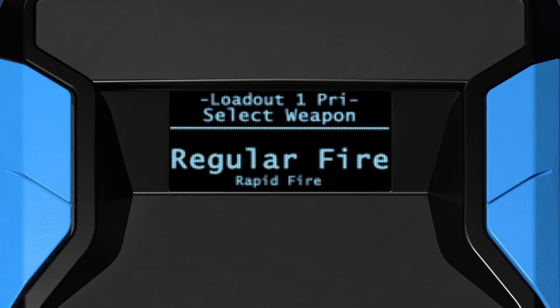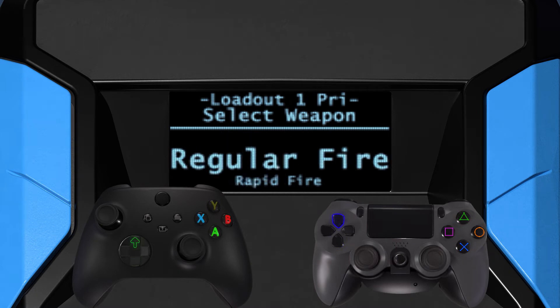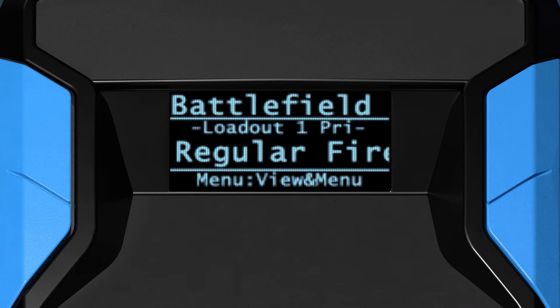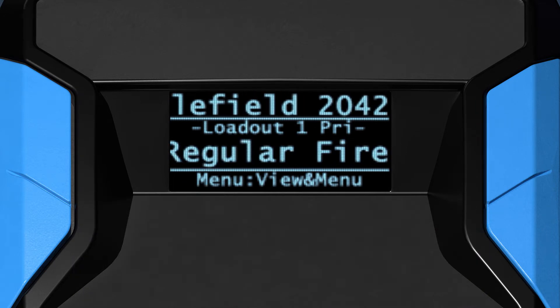The fire modes are sorted into generic categories. Navigate with the down or up direction on the D-pad and tap Cross, A, or the equivalent button to advance and make your selection. This will automatically exit the Weapon Selector.